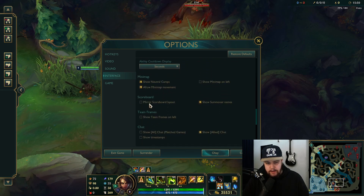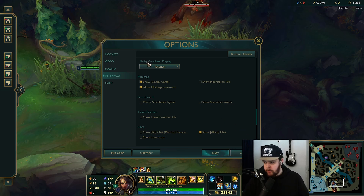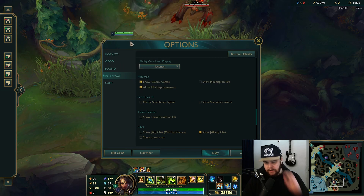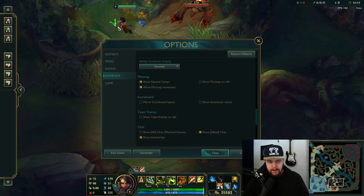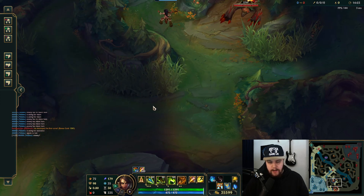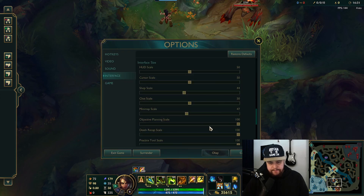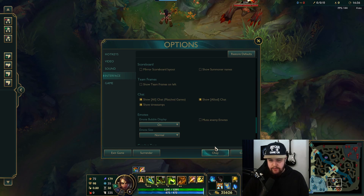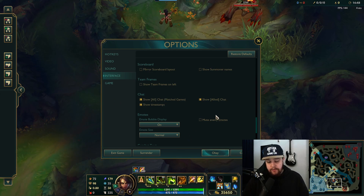For scoreboards, I turn off show summoner names as well — same reasoning, I don't like names on the scoreboard because it used to psych me out back around season four or five. For chat, I would turn on show timestamps, because then if you type an enemy's flash cooldown you can see the timestamp like '16:20.' Without that on you won't see the timestamp, which makes it harder to look back through your chat to check whether someone has flash or not.